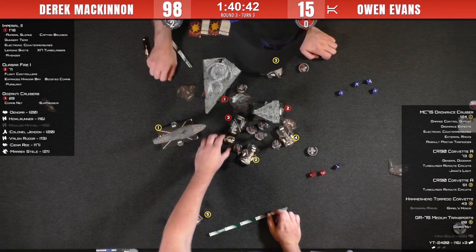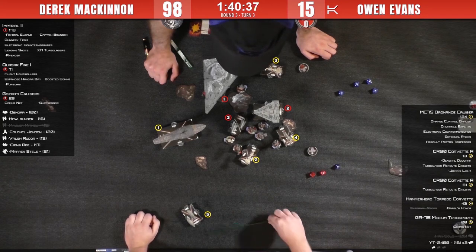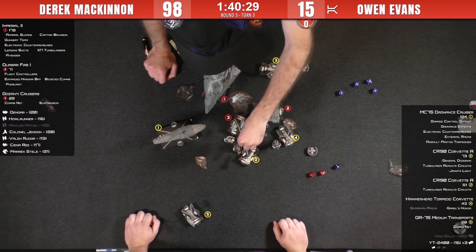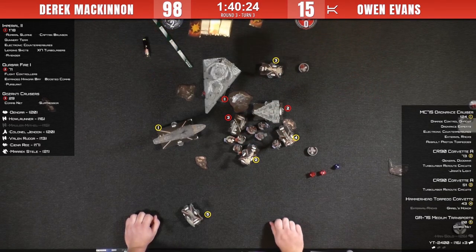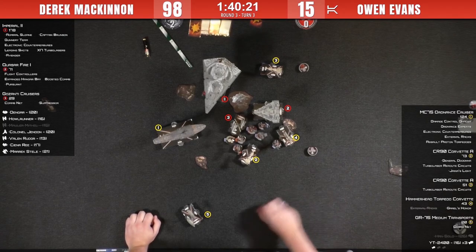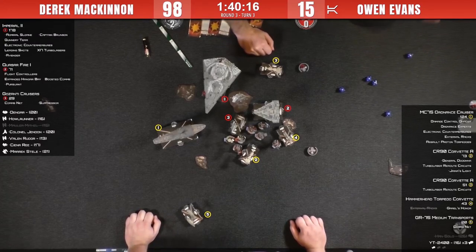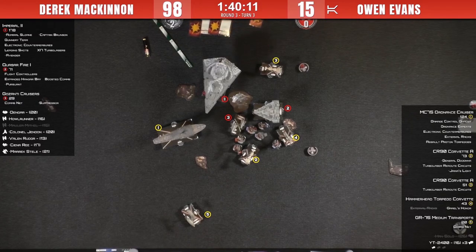Send in Ciena Rae and you're very likely to finish off that YT-2400, then start going after Gerald's Honor. Dengar comes in — three plus one plus one because Dengar has Swarm, so that's five dice. Swarm re-roll — that's going to be enough to kill that YT. So that's it for Owen's squadrons. That looks like it probably takes the 9-2 victory off the table.